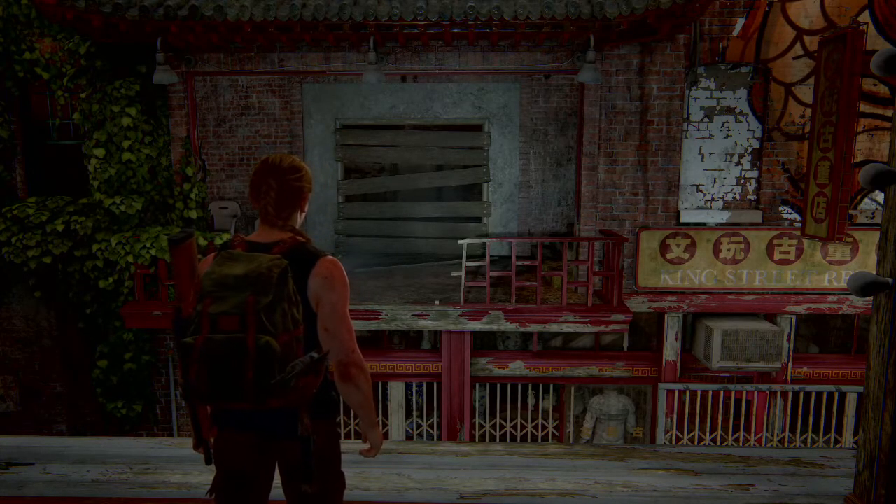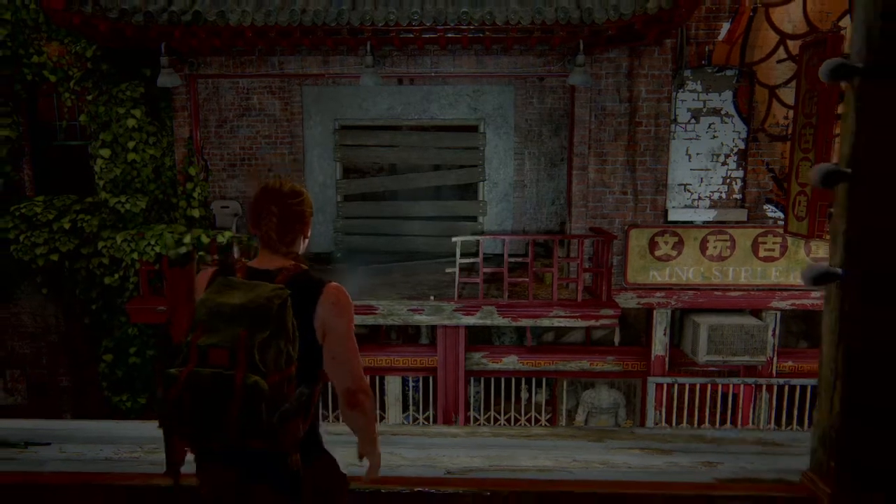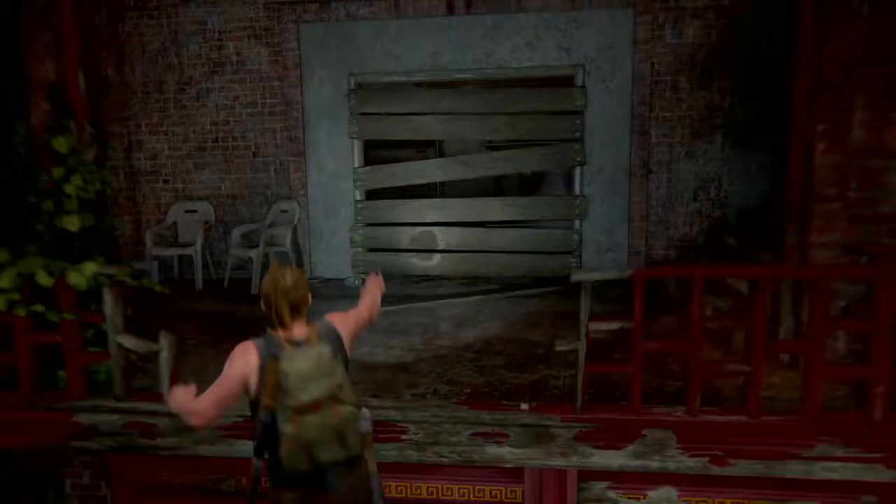Welcome back to another episode of The Last of Us Part 2. We're playing Abby's perspective and we're on our way to find Owen at the Ferris wheel.